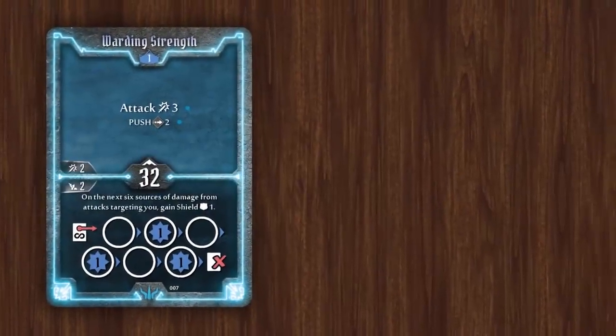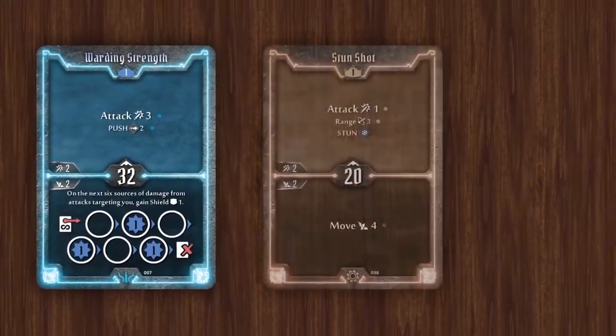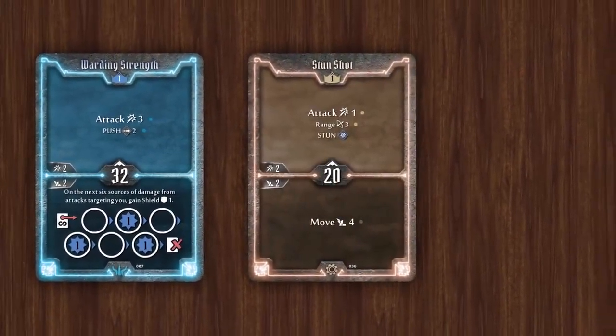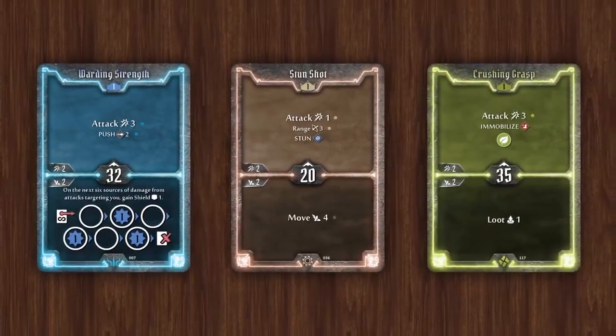Some attacks also produce other effects along with the damage. We saw the disarm effect earlier, but there's also pushing, stunning, and more. These are all explained on the handy reference cards with full details in the rulebook.